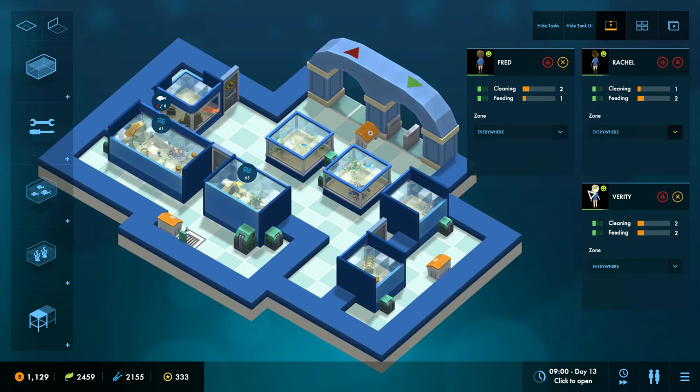On the left here you can see this is the priority. Currently they all have a priority of one, but if we click this we can increase the priority and it goes all the way up to three. You can also get rid of the priority completely, which means they will not do that task ever. So Fred is good at cleaning — we're going to make him prioritize cleaning.